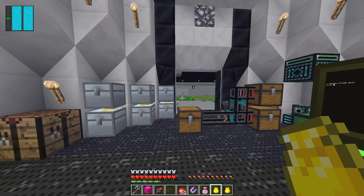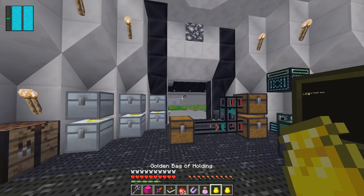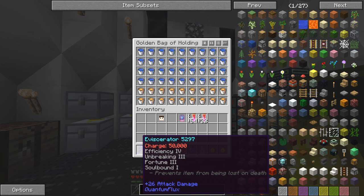In my golden bag of holding I've got two bags — this one's got soul bound on it. I'll take the quest book out of here. In the other one I have buckets of lava and buckets of water, which you'll see why in a few minutes. I've also got this device here, the visor scrata or whatever it's called, which I've enchanted — it's got soul bound one, fortune three, unbreaking three, and efficiency four.